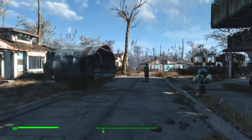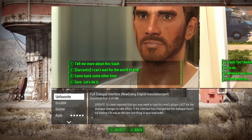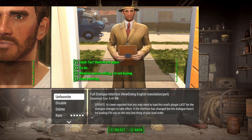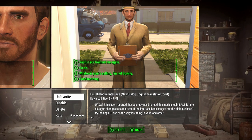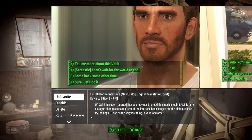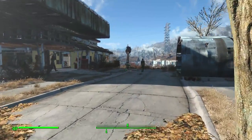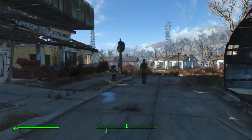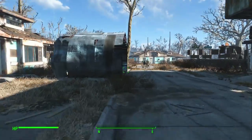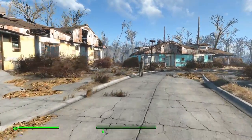Our first quality of life mod is called Full Dialogue Interface by Cerosand. This mod displays the full dialogue text along with contextual cues in brackets on the side to show you exactly what your character is saying. A big complaint with Fallout 4 is that with the voice protagonist, you don't always know what they're going to say if you choose a certain option, which might not match up and could have consequences on a quest.